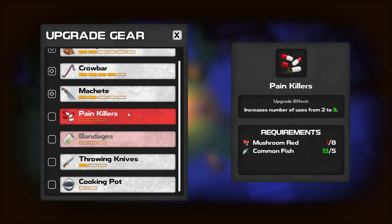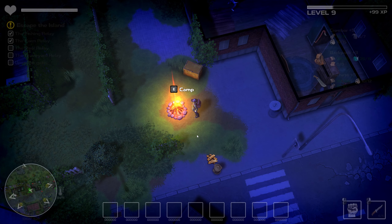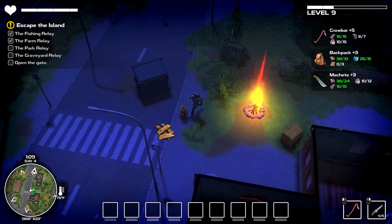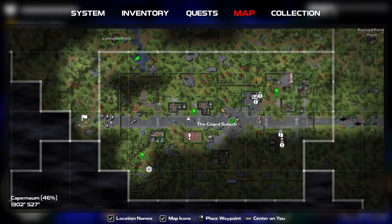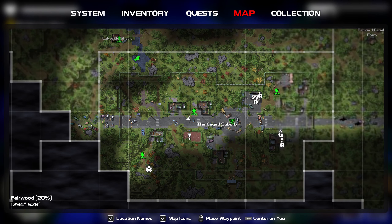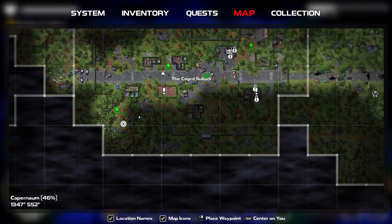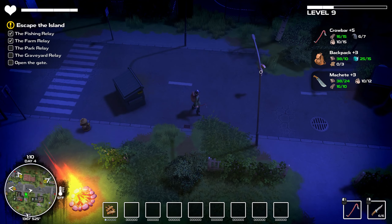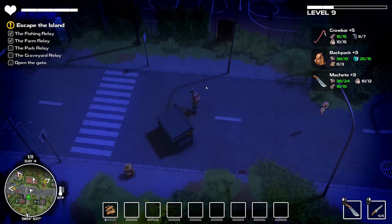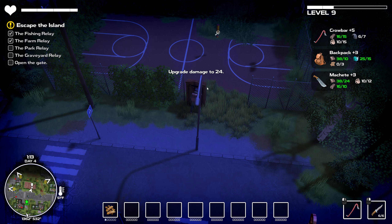We're only on day four - seems like it should be a lot longer than that. The good news is now this fence is open. There's a quest right here - I forgot about this quest! My crowbar can take care of this. I just want to remove this in case I need to run away.